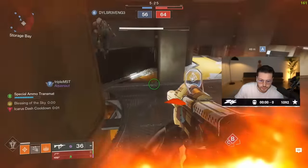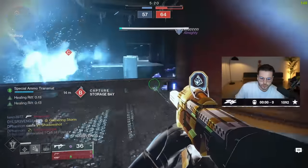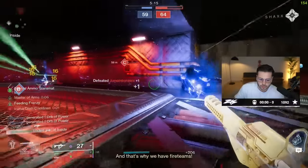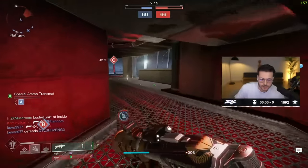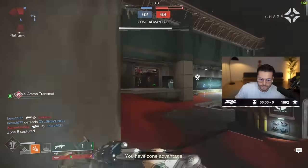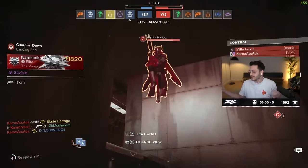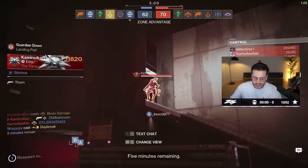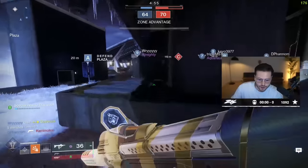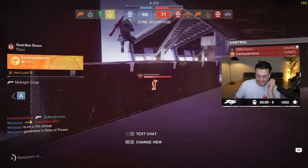That would be a bubble — he's gonna leave the bubble and kill me. A Gathering Storm — that's huge. All right I got more special, time to attack. It made me go in the air — I guess you can use it for movement in PVP. If I spawn I can just start flying. But other than that I don't see a point of using it.